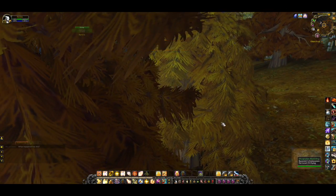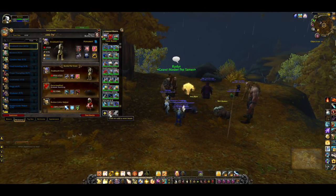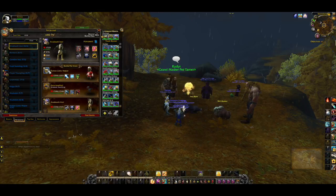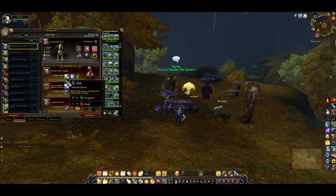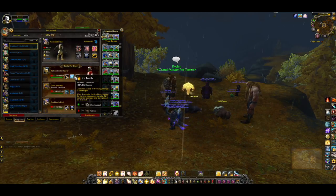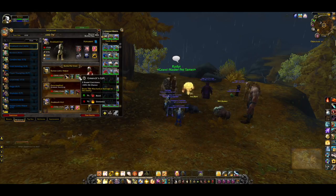Next we take on Ryder. I moved my Rotten Little Helper to the first slot and changed the skills to include Club and Ice Tomb. You could use Ice Tomb or Booby Trap Gift — it doesn't really matter since he doesn't swap anything out — but I kept Grinch's Gift.